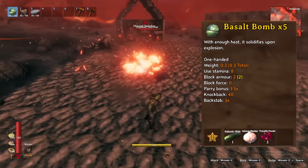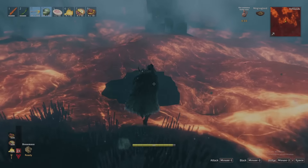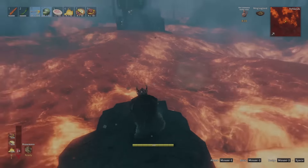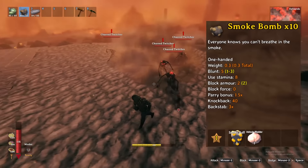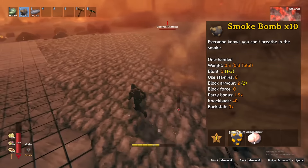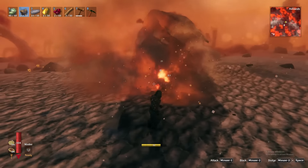The first bomb — basalt — is useless in combat, but allows us to reach flametal in lava pits. When thrown atop lava, they will harden, creating a platform to navigate to the flametal columns safely. Second are the smoke bombs, which have no purpose in combat but can be used to extinguish fires when your wooden home inevitably catches fire in the fiery biome.